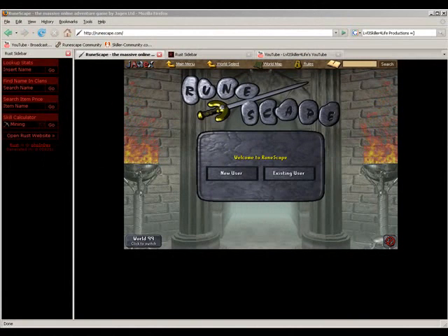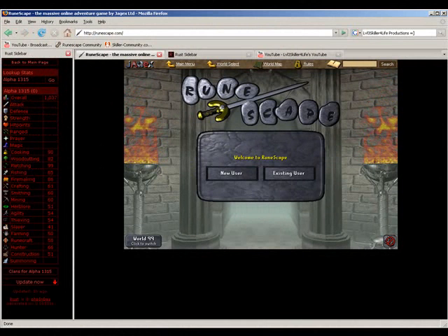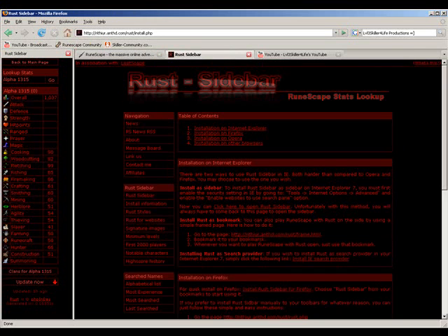Hey, this is level 3 skiller for life, and today I'm going to teach you how to get the RUST sidebar. Basically, it's just a high score lookup right next to your RuneScape screen if you're playing on an internet browser. Here it is right here.